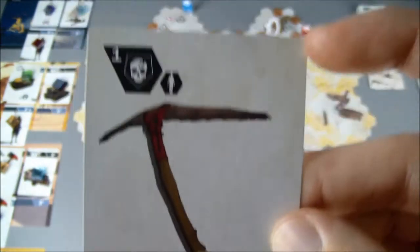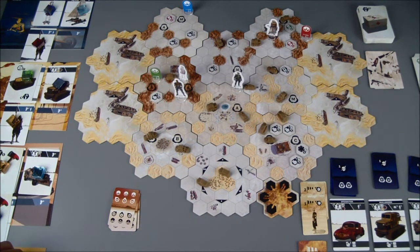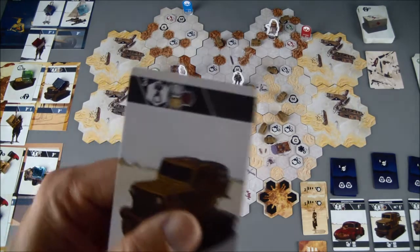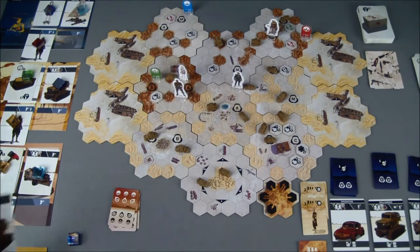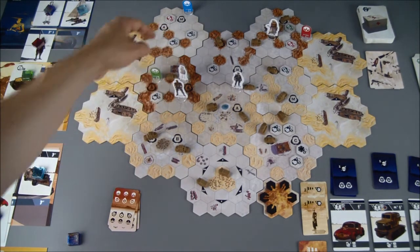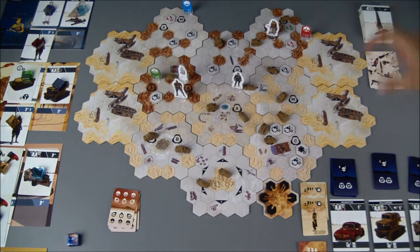I can get one raider card — it's a pick which does one armor piercing damage. I'll add that to his hand. Now the bulldozer is available and I'm going to take it. I know it loses one armor, but it can go over all terrain and he's close to the final tile, so he can just roll right up there in the two turns remaining. The armored sail will go in the discard pile.